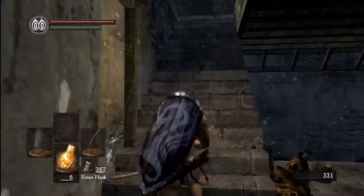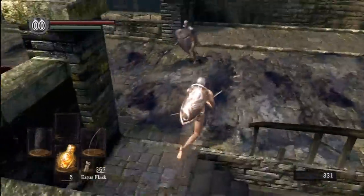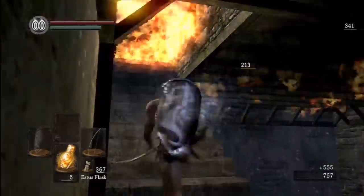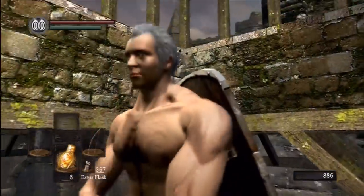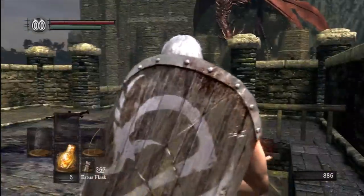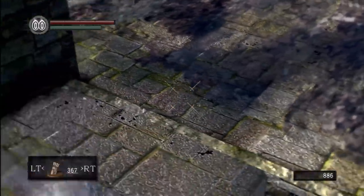Next up, I'm gonna show you how to actually get past this dragon. If you step on this part of the bridge, that's when the dragon breathes fire, as you see. Which means, once he is safely back up on his perch, if you stand right here, he will not attack you at all. It's only when you pass that little line right there, where that little curb is.